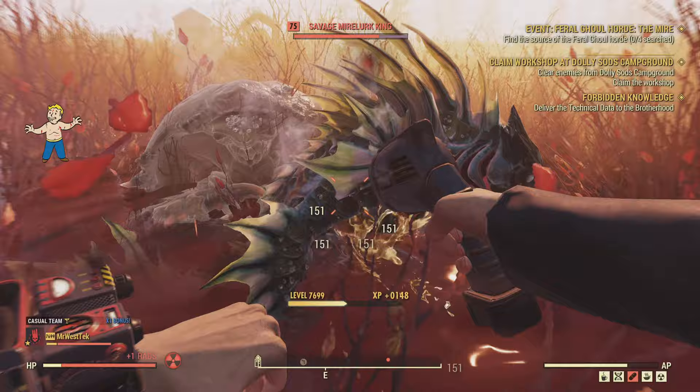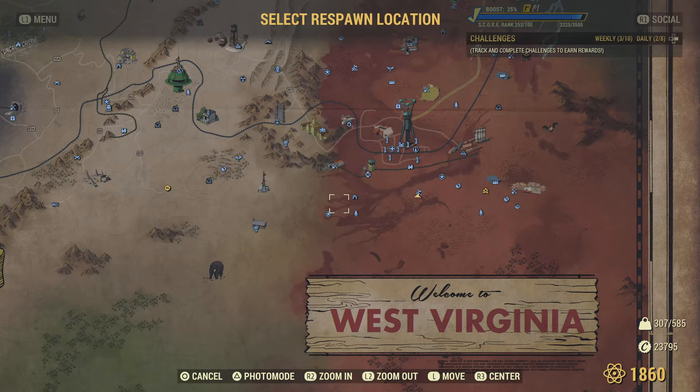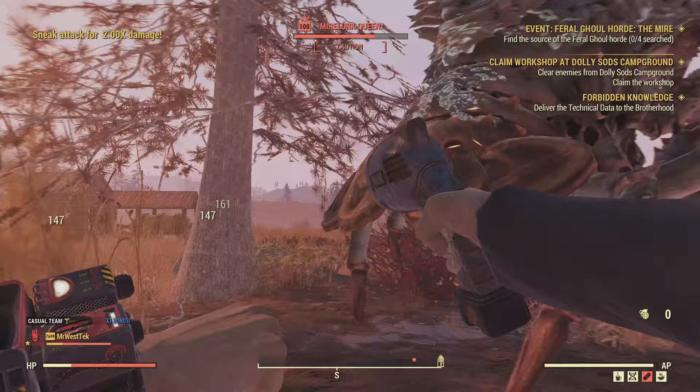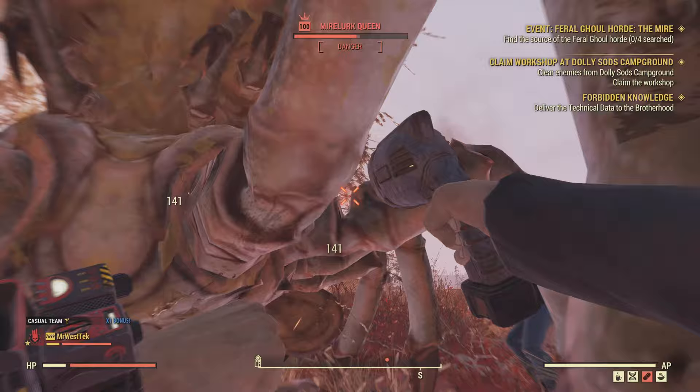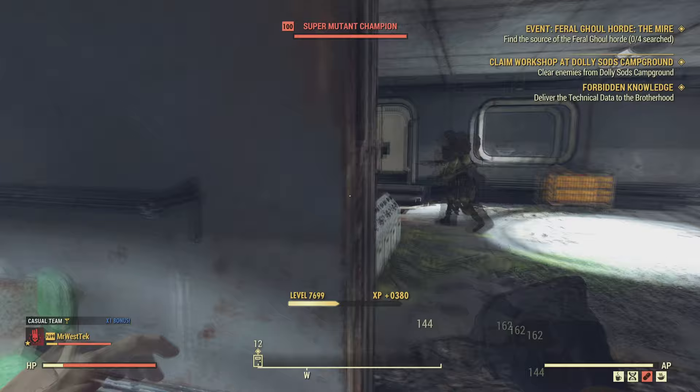I'm thinking we'll probably have an easy time with the queen, maybe insta-kill her almost. I fought another king over there too and took him out fairly fast. When I went to fight the Mirelurk Queen, just keep in mind she can smack you out cold pretty quick, so be prepared — your defenses aren't the greatest with this build. But it still does more than a little bit of damage to the Mirelurk Queen and takes her out quick enough.